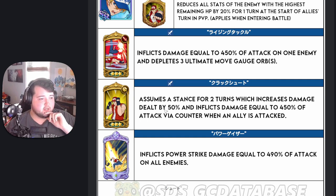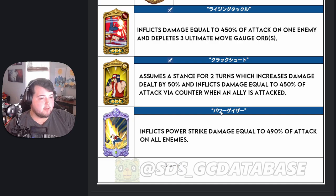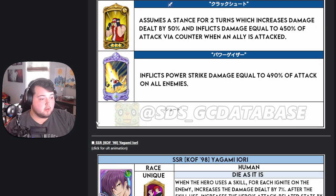Terry also has a stance skill: assumes a stance for two turns which increases damage dealt by 50%, and inflicts damage equal to 450% of attack via counter when an ally is attacked. That actually makes him a lot of fun — counter units are a ton of fun to use. His ultimate inflicts power strike damage equal to 490% of attack on all enemies, so it's an AOE power strike skill. That sounds really strong and could end up being very, very good.